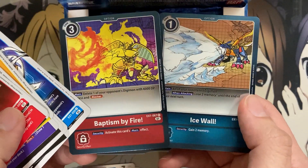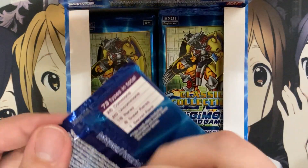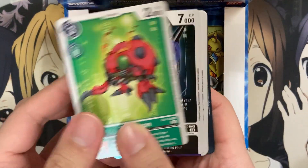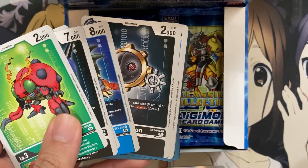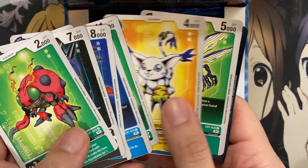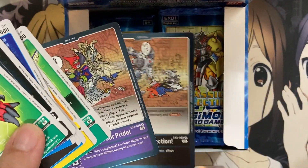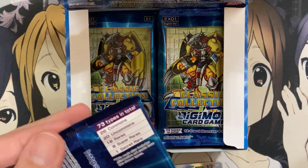We have Ice Wall and Baptism by Fire. I know they're going to be hitting Ice Wall — I think I saw it on their official site. It's just too broken of a card to be used with some of the newer cards coming in set seven later this year. Tentomon, Metal Tyrannomon, Palmon, Zudomon. We have Kabuterimon, Fight for Your Pride, and Ultimate Connection. There's Myotismon and Machinedramon artwork on the option cards.